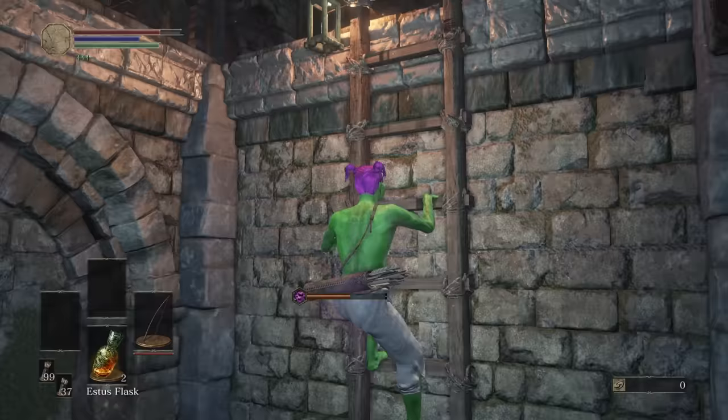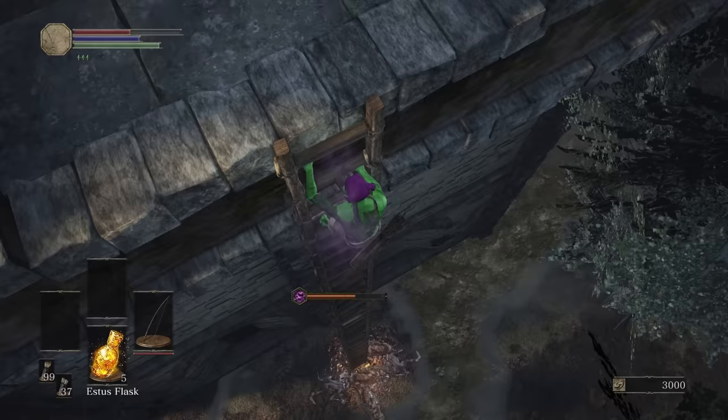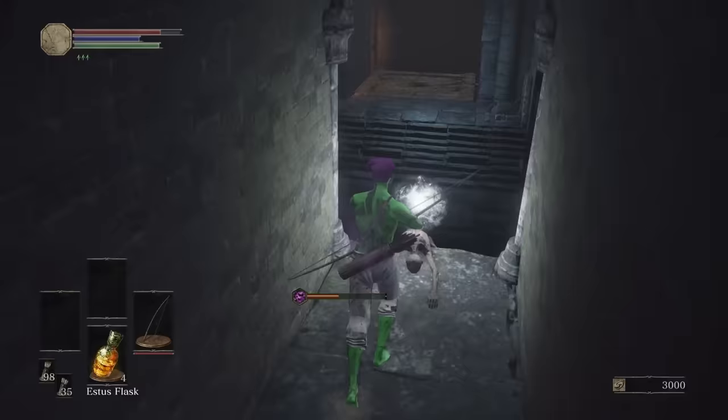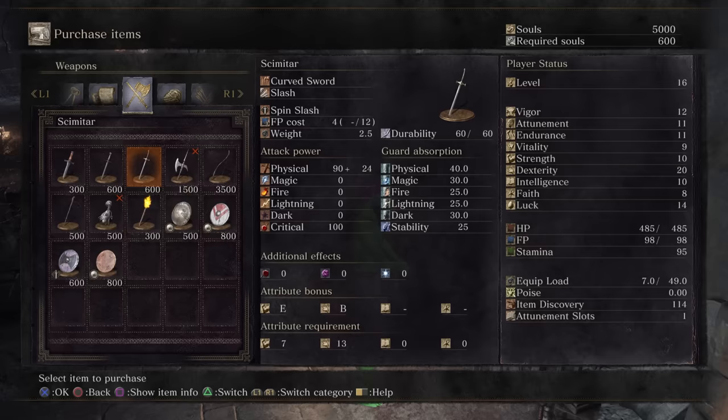After another level up I press on to Farron Keep, easily ladder cheesing these guys. I started putting out the fires and these guys tried so hard to climb after me that they broke the space-time continuum. Finally I got my prize — the Dreamchaser's Ashes. Not just useful for the titanite shards the Shrine Maiden now sells, but also the composite bow she adds to her inventory.